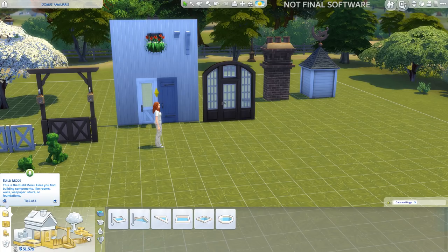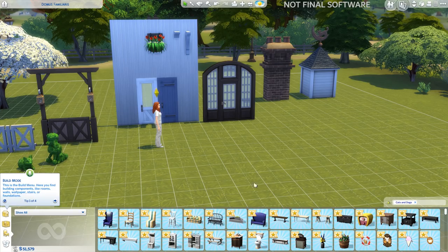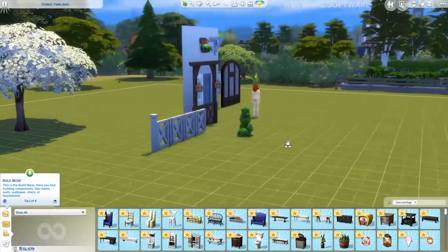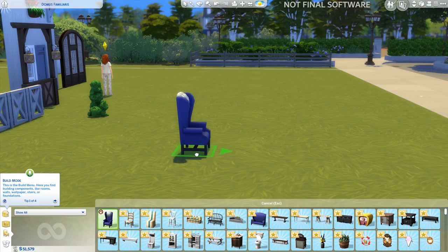There's some new flooring that we skipped over — it's timber flooring and it's really really nice. You can get a peek at all of the new build and buy objects here. The chairs are amazing. We're not going to get through many of them at all, but I decided it was better to release the footage I had rather than wait, so at least you guys can get a little taste of it.